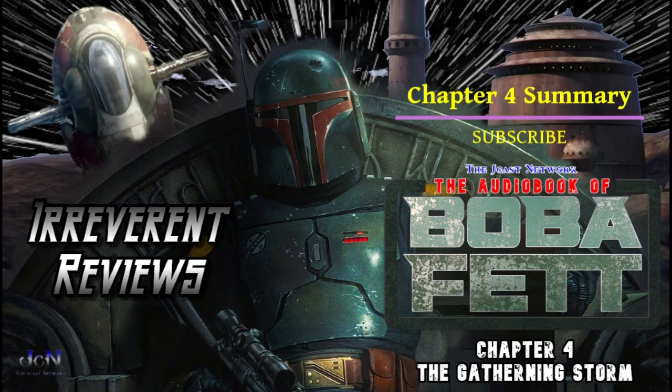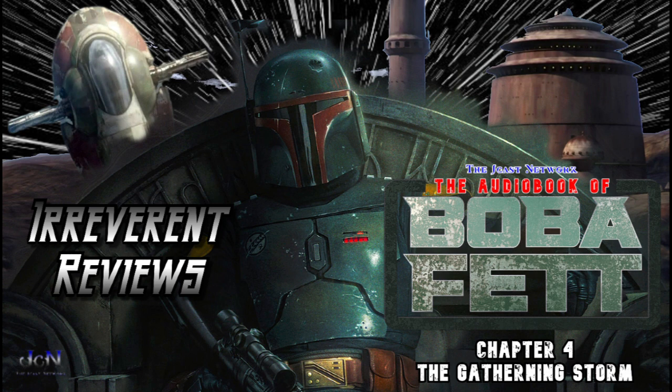And now, my summary for Chapter 4 of The Book of Boba Fett. Right into the flashback, we get Boba riding a Bantha to Jabba's palace, now belonging to Bib Fortuna, and there's no telling how stacked it is with security.